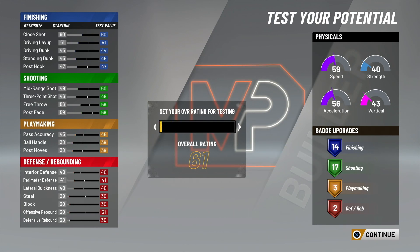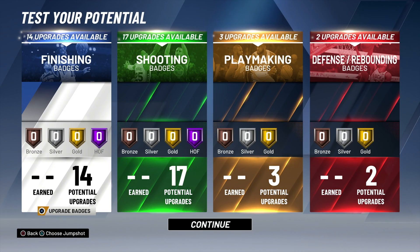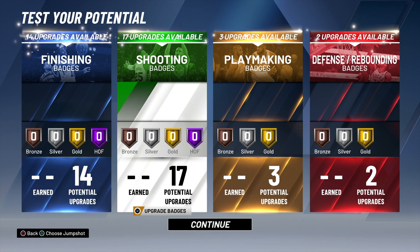Oh sweet, so I can test my player at everything — I can test myself at 99. Wait what? A 99 overall and I don't have a single stat over 80? Well I do have post fade and shot close at 80. This is a joke, right? It's a joke.